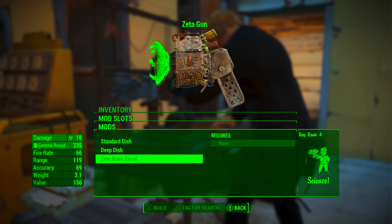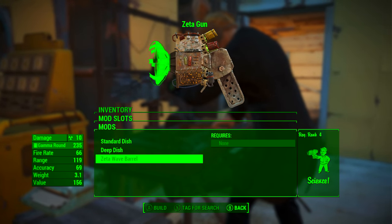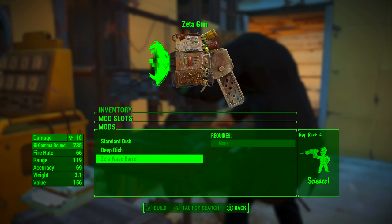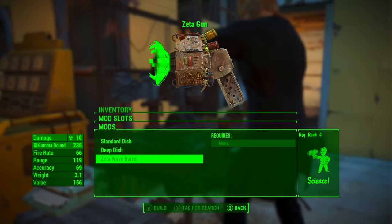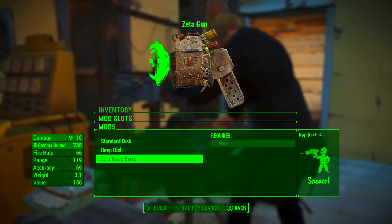First of all, something that should be explained is the Zeta wave barrel is actually a modification. As soon as you take it off, it just turns into a standard gamma gun. This is quite special because it means you can go and find a gamma gun with a very interesting legendary prefix and then attach the Zeta wave barrel to it, potentially resulting in some very fun and powerful weapons.